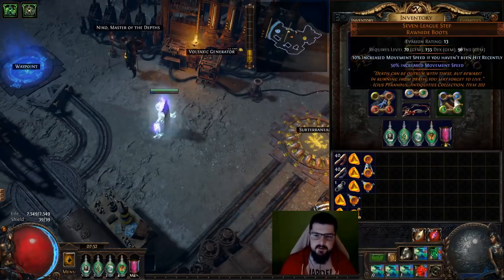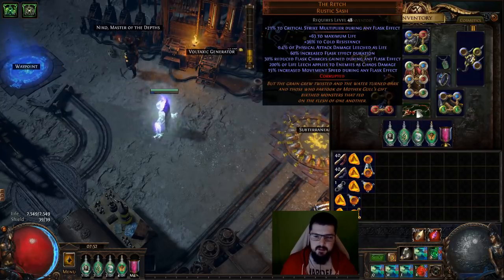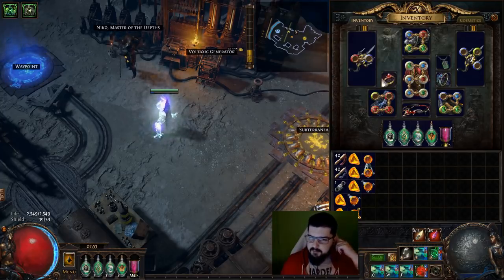Character-wise, we're using Seven League Steps with the movement speed enchantment. The links in those are Enlighten, Fortify, Grace, and Haste to have enough mana to cast Blade Vortex. The belt is The Wretched — ideally with a movement speed corruption — and gives movement speed during any flask effect and 60% increased flask effect duration. For gloves, I went with Craicic Vassal Pincers for the life regen, though any gloves with movement speed work. Rings are life and resist to cap myself.